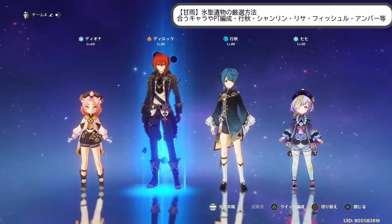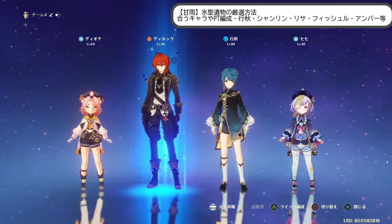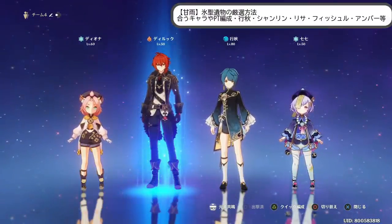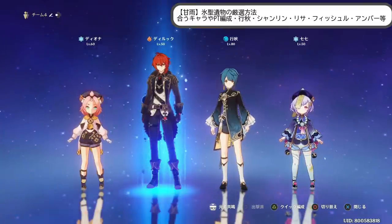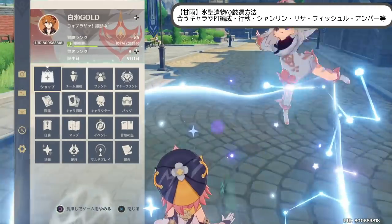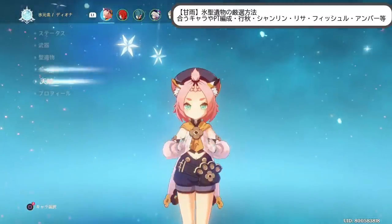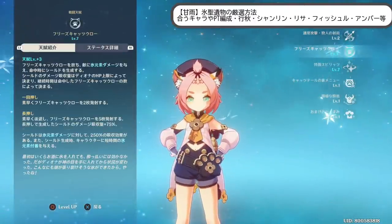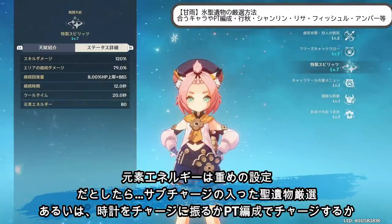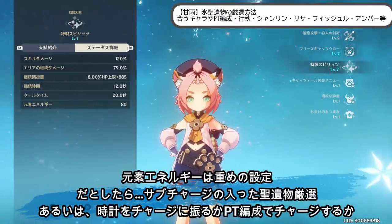生物構成ですね、生物構成。まあその場合だったらどうするのかで、まあディオナの場合だったら、まあ今元素エネルギー80設定で持続時間12秒、クールタイム20秒。おそらくまあこれよりは性能は良いと思います。